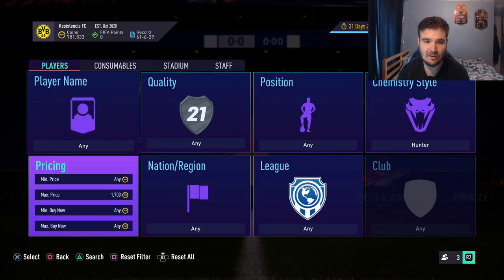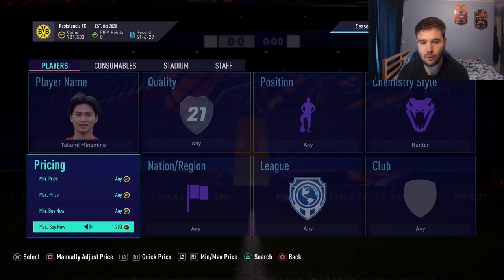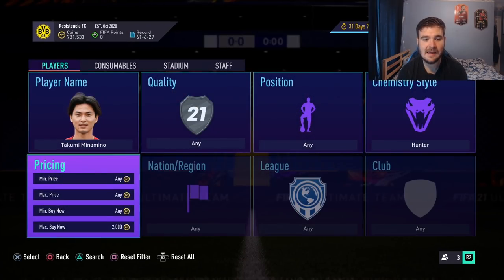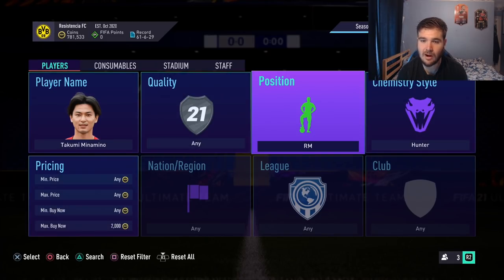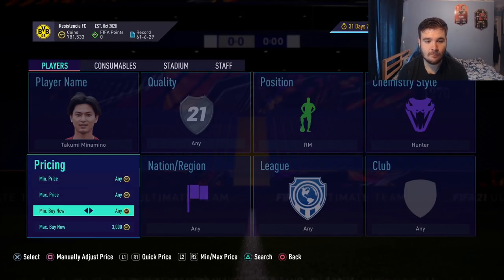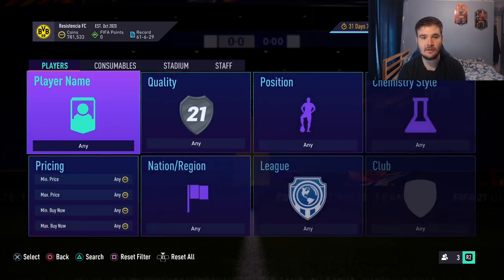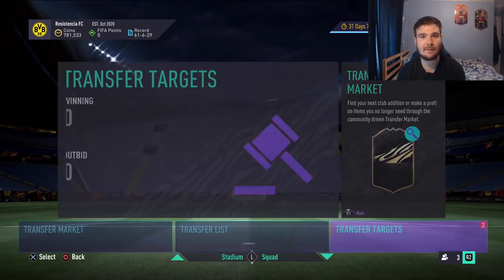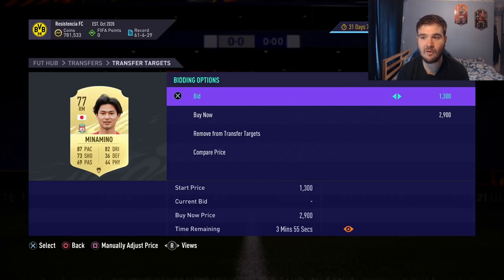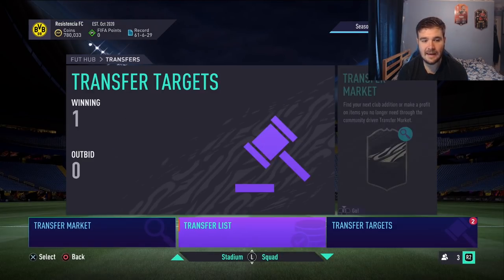If you have to wait a couple of minutes for auctions on the first page to end, start increasing your maximum bid. This method is most effective after 6 p.m. UK time. Search Minamino in a hunter — he's going for around 2k. Then filter to right mid and check the cheapest buy now. As a right mid with a hunter he's about 2.5k. After tax you're looking at roughly 2.3k selling price, so I'll put a bid in at 1.5k.